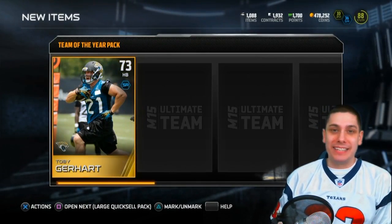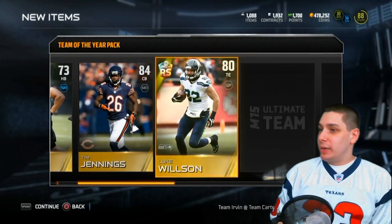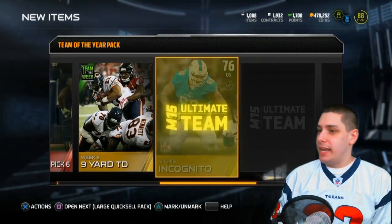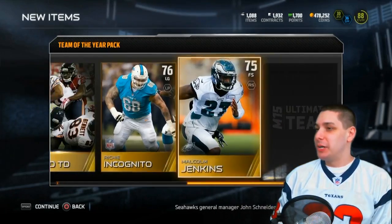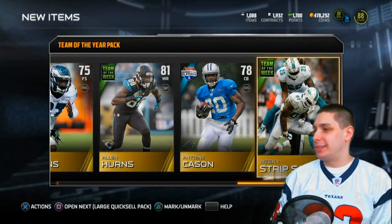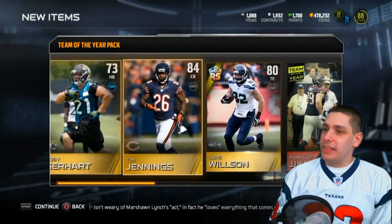This is our final pack of the day - hopefully we get something good. Luke Wilson again as a rising star, so I'll probably be selling that one. JJ Watt plays of the year, week six nine-yard touchdown, Richie Incognito, Malcolm Jenkins, Alan Hurns, Antoine Cason, and a week one strip sack. Not really anything great out of this pack.